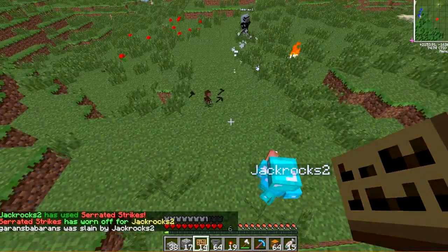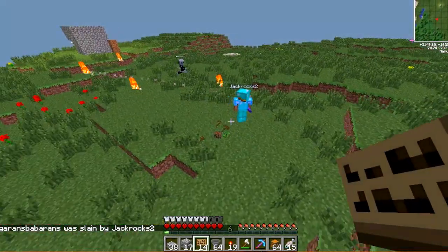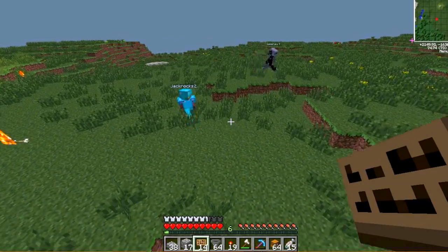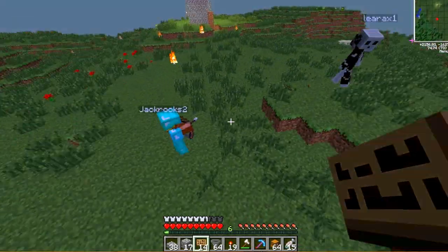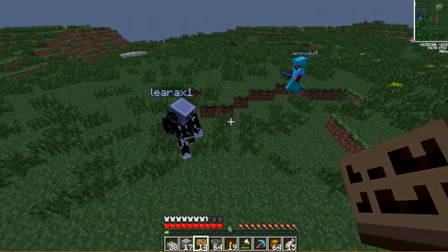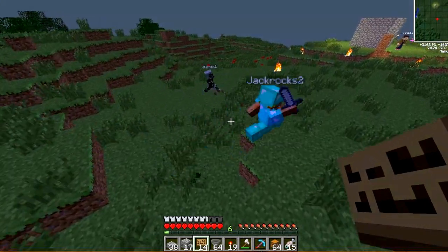All right, Garen's dead. Lyrx is even higher on arm skill — if Lyrx is smart, he'll try and make him drop that sword, then run off and destroy it. Better yet, he'll try and get him to drop that bow. This is funny — nice little PvP action. Jack Rocks is totally crushing him.